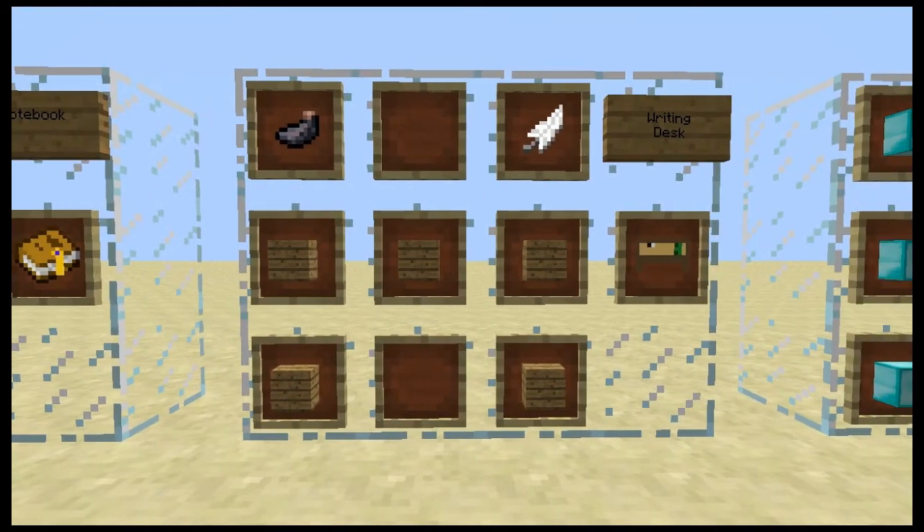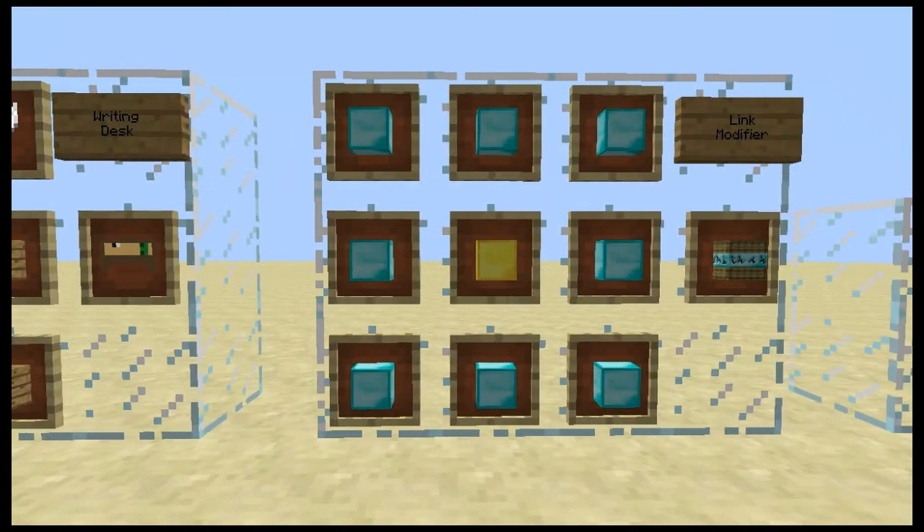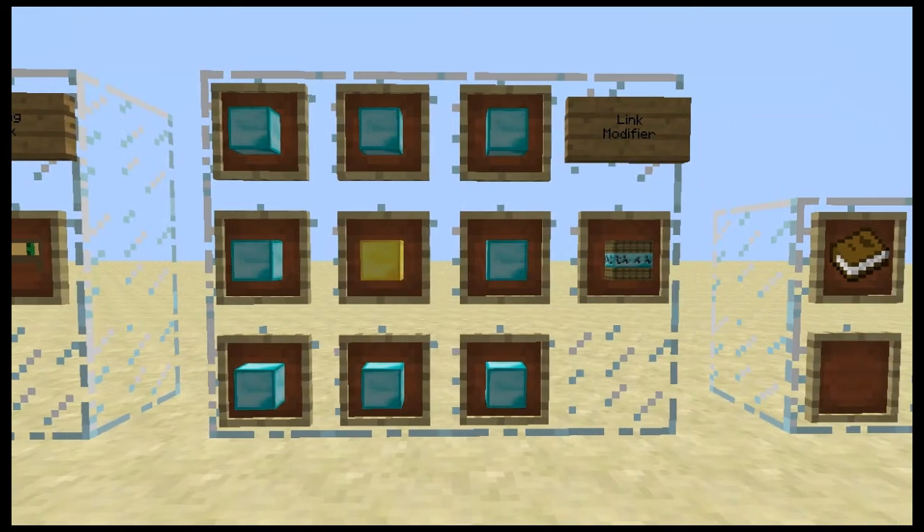This is the writing desk. It fills up a 2x1 space much like a bed does, and it can hold a notebook and a descriptive book at once. It's very important that you can keep a notebook in it. This extremely expensive object is a link modifier. It allows you to add certain specific qualities to different books.